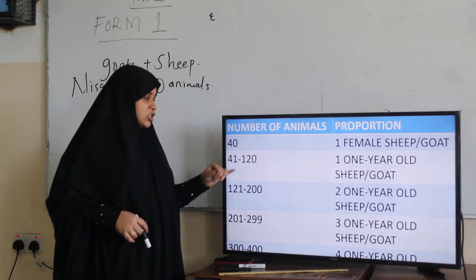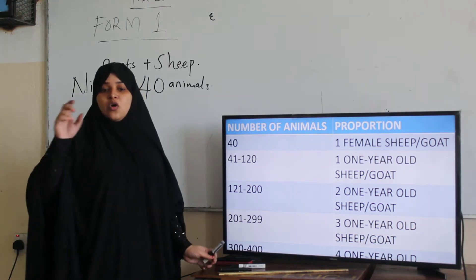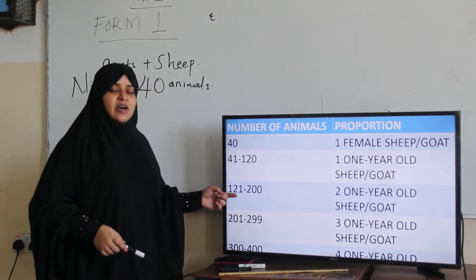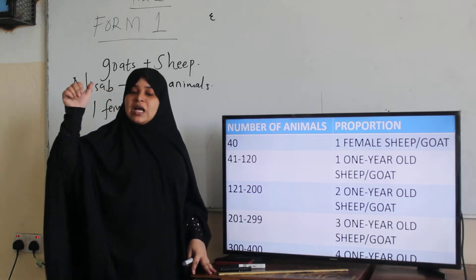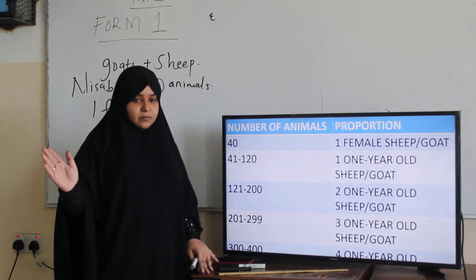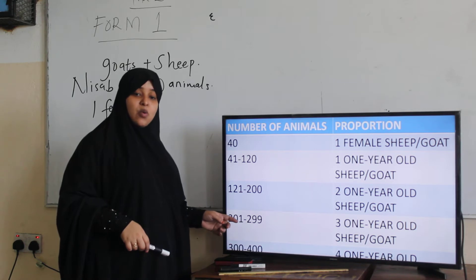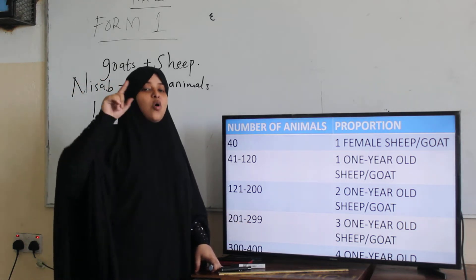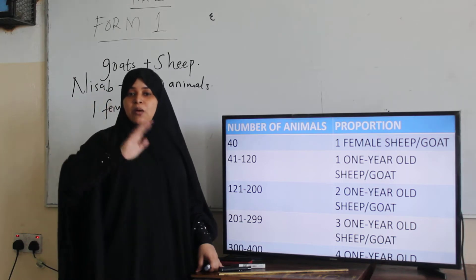So from 40 to 120 it is one one-year-old sheep or goat. From 121 to 200, you give two one-year-old sheep or goats. From 201 to 299, you give three one-year-old sheep or goats, depending on which you have more of.